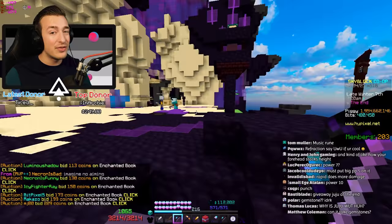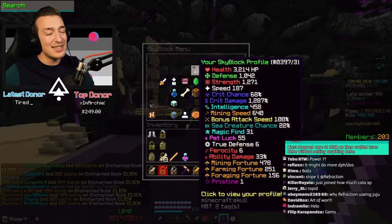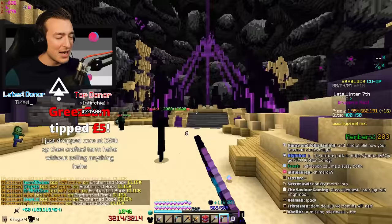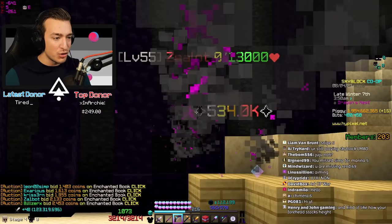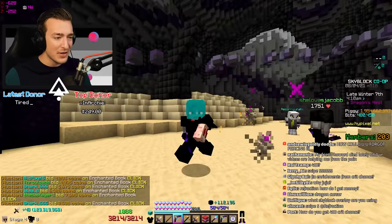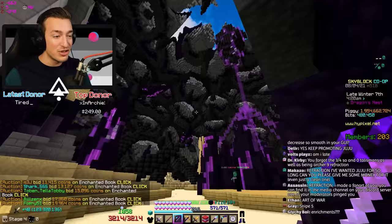Juju has a couple of use case scenarios where it's actually more useful than terminator. Terminator divides your crit chance by four, and getting 400 crit chance outside of dungeons is incredibly difficult. Juju will crit 100% of the time as long as you have the crit chance for it. You can use the juju short bow to grind zealots, it hits endermen which is cool, and you can use it to spawn slayer bosses. It has quite a few uses outside of dungeons, but where it really shines is in dungeons.